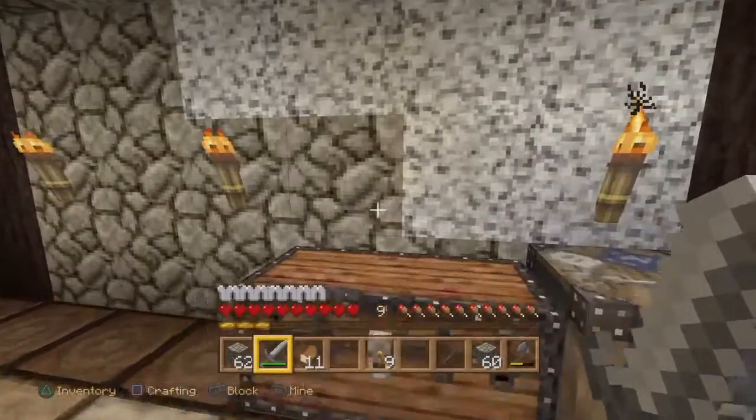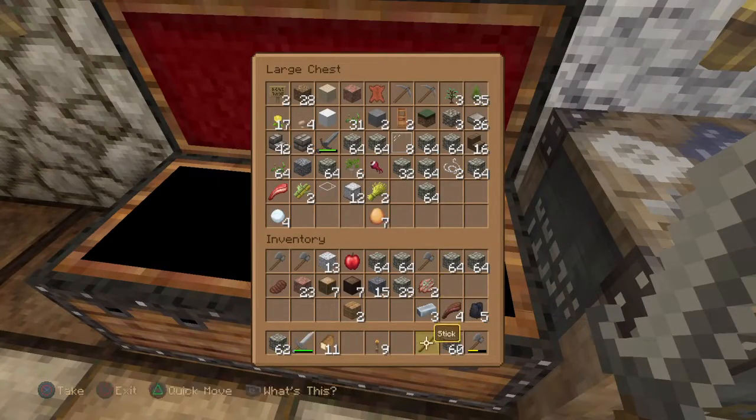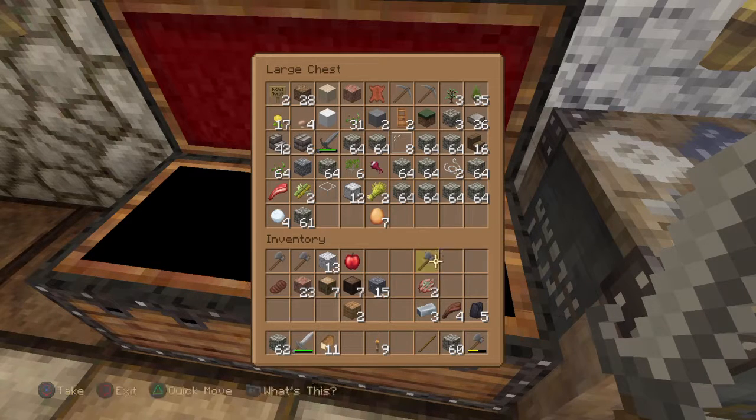Let's have a think about what we're going to do today. Let's have a look in this chest to see what we've got — a lot of building material. I'll stick this in here, and I think today we're probably going to do a little bit more on the build. We need wood.